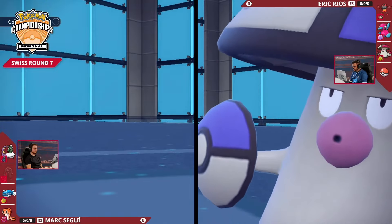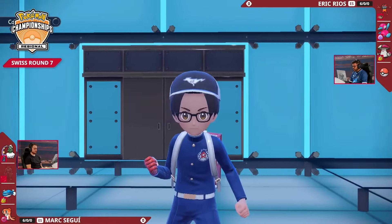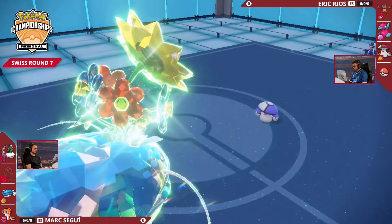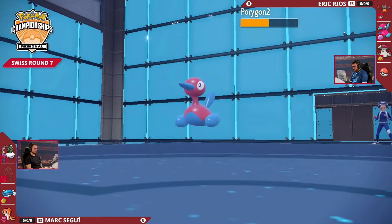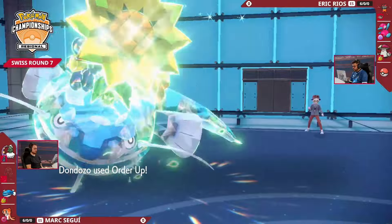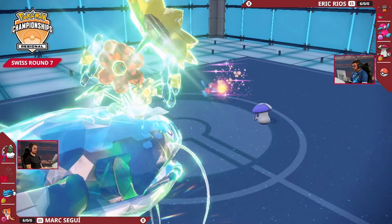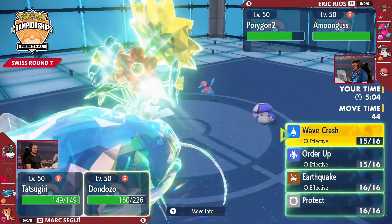Really shows off the training Eric's put into this Incineroar. Able to come in, drop an important Intimidate onto the big physical threat in Dondozo. Coming now with that Fake Out support, it's going to be able to stall out a turn and give Amoongus the opportunity to go for that Pollen Puff into the Incineroar and get some health back — but we're not going to see that. We're going to see the Intimidate kept for later. What if it's the Pollen Puff coming onto the newly switched-in Porygon2 for a little bit more longevity? It's going to have to take an Order Up first. Porygon2 taking that like an absolute champion, but Dondozo will be taking that attack boost after using that move. There's the Pollen Puff — Porygon2 healing up nicely.